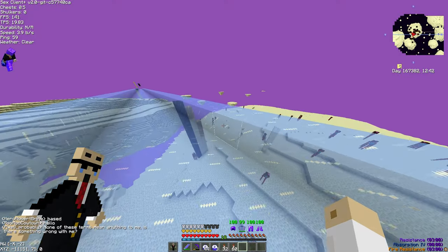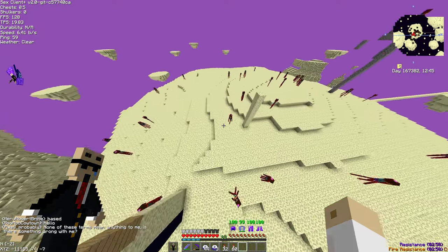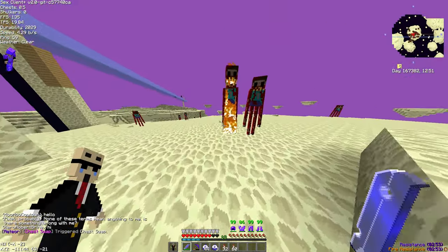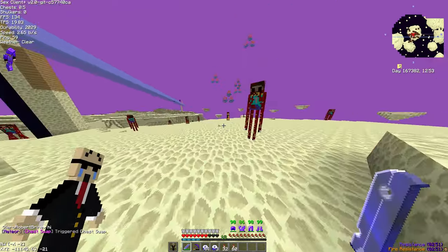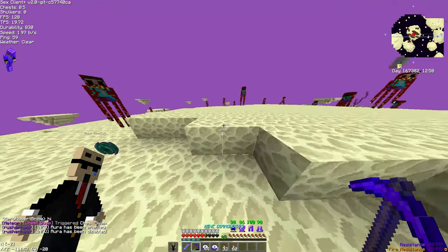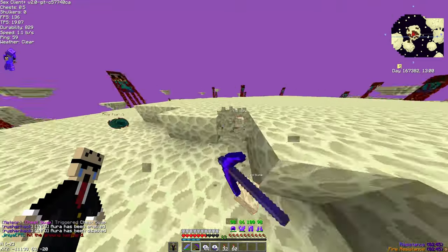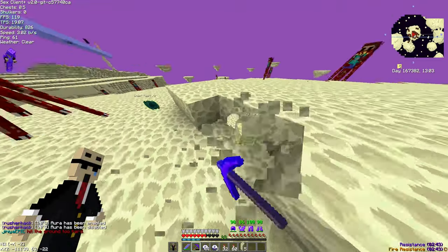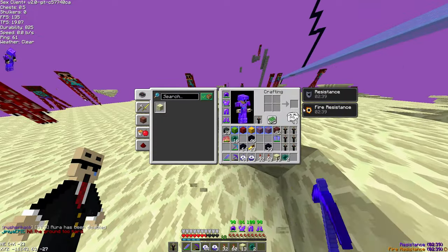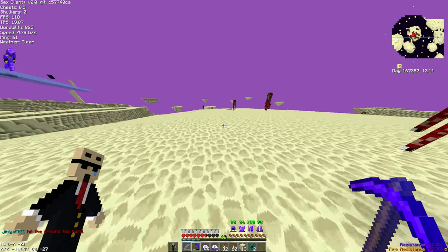We've hit a little bit over 10k — we're at 11k. This is where the picks come in. I didn't bring a pumpkin, so that kind of messed me up. You're just going to want to sit here and collect a whole bunch of end stone. But if you already have blocks, then that's alright.